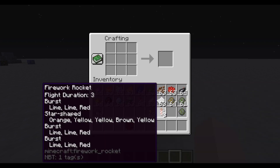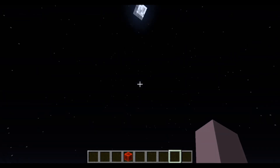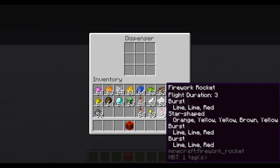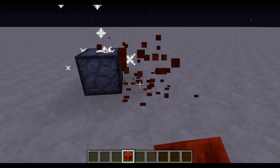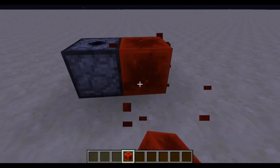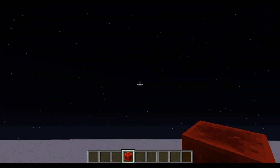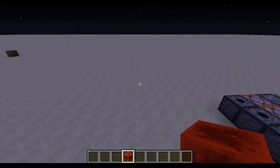Let's say you've come up with this really awesome firework and you want to make that fly forever. You don't want to just stick this in a dispenser and have it launch off three times and then — yay, that was fun — nope, you're done. You just burned all your fireworks. In survival mode that's one thing, but this is creative mode. I want to be able to use my fireworks.